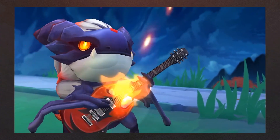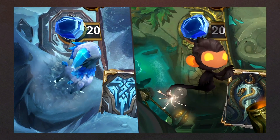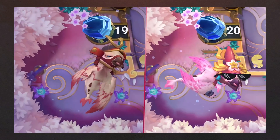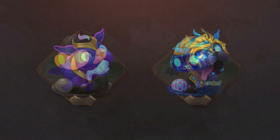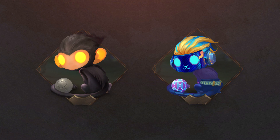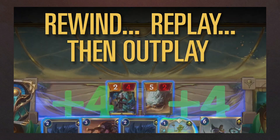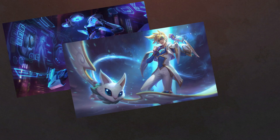Like with Teamfight Tactics' very own Little Legends, the Guardians from Legends of Runeterra have had multiple variations, usually attached to events or new sets that have been released, embodying their themes and some of them being introduced into the skin universes. This is a trend that we expect to continue with future skins that are part of a big universe, like Project, Star Guardian, or Odyssey.